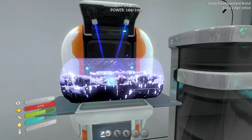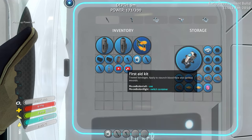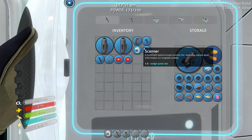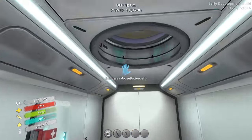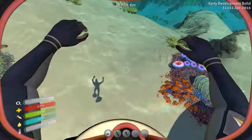Let's do a new power cell. We're going to go drop that into the Seamoth. We'll put those away and the rest of the stuff we're good to carry. That'll be fine. Wouldn't mind having a little more food and water right now, but we'll be okay without it.